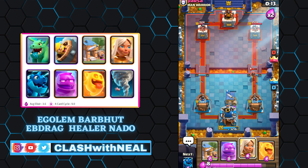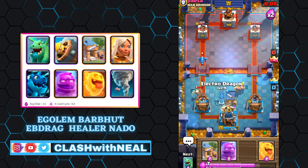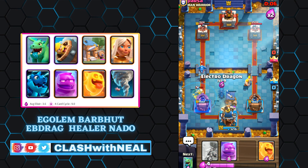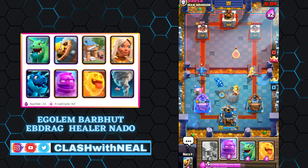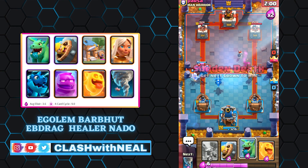The Barbarian's Hut allows you to control your opponent by defending all types of pushes. When it is destroyed, the hut gives way to two Barbarians, which is very annoying for your opponent. The Elixir Golem should only be deployed when you are sure you can build a big attack that cannot be defended. The Battle Healer and Electro Dragon coupled with the Tornado are very effective to make your way to your opponent's tower.